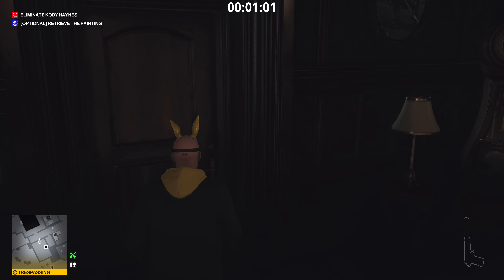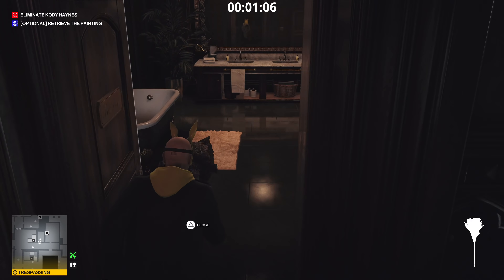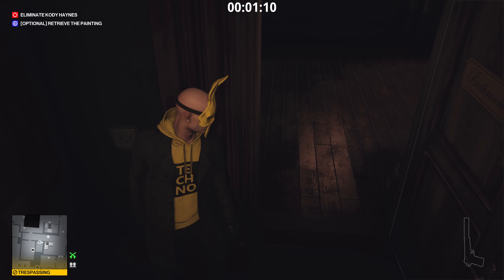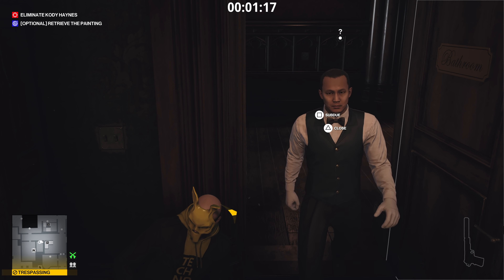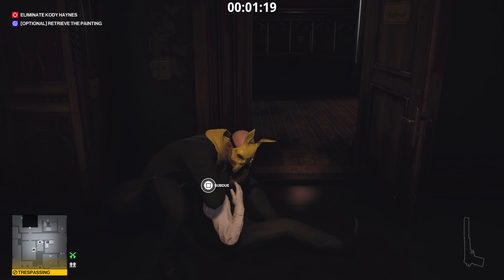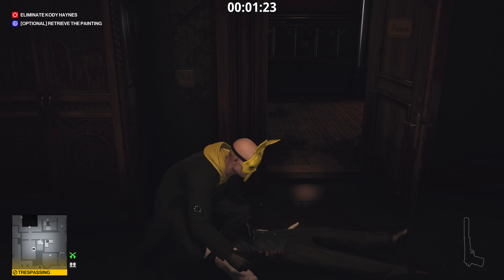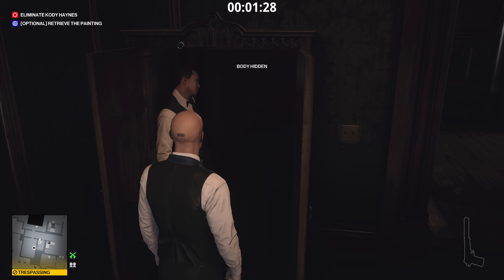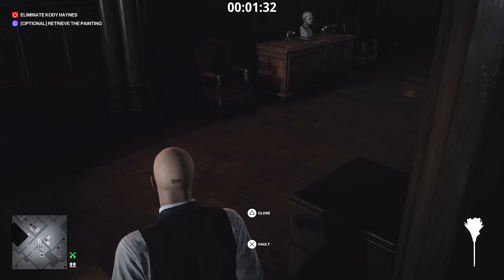Once inside the house, come through this door and grab the feather duster off the table. Go into the bathroom, throw the feather duster in the middle of the room, press your body against the wall, and wait for the housekeeper to come investigate. Once he gets near us we'll have a subdue option — knock him out from around the corner, put his body in the nearby closet, take his disguise, retrieve the feather duster, and head upstairs.